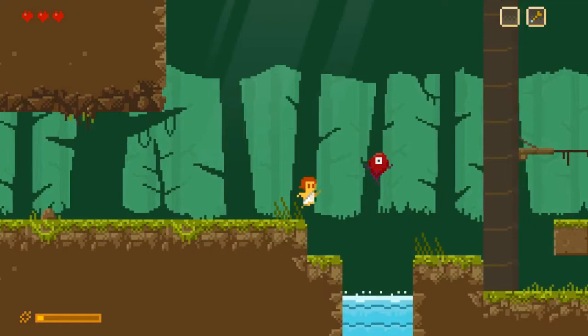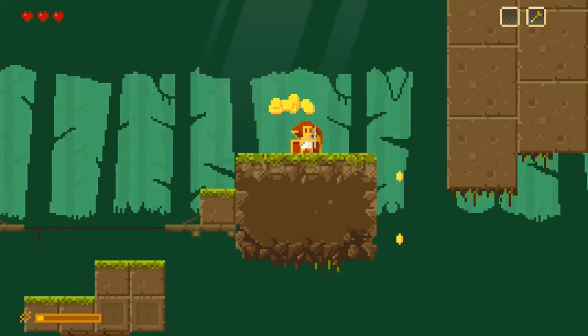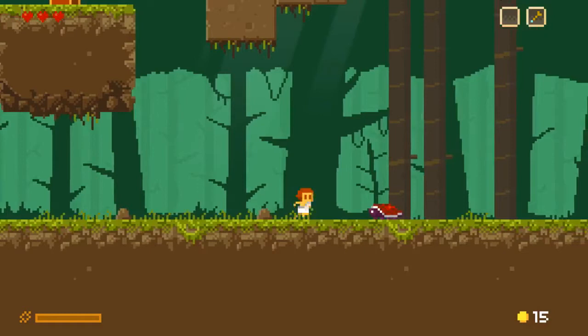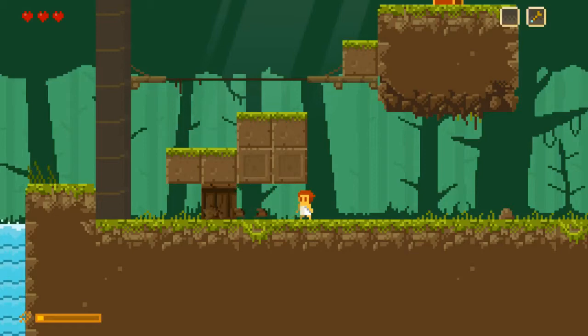Treasure chest up here — you open it with attack. Is there fall damage? There is not. There's destructible environment, that's good to know. Why they would choose to put that there I'm not sure, but let's continue on.